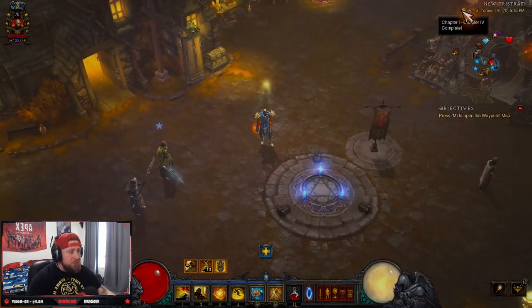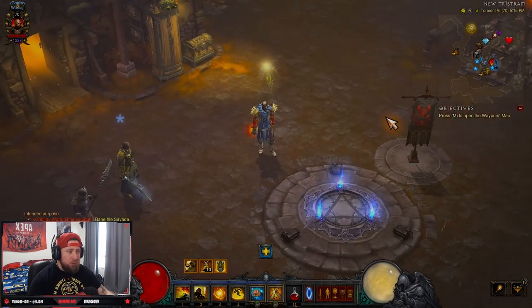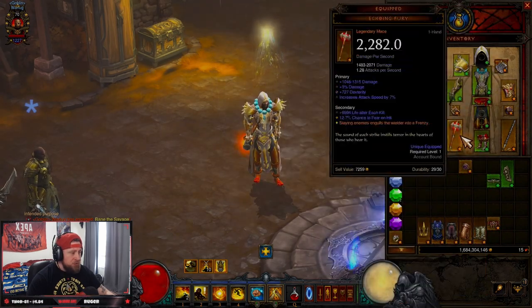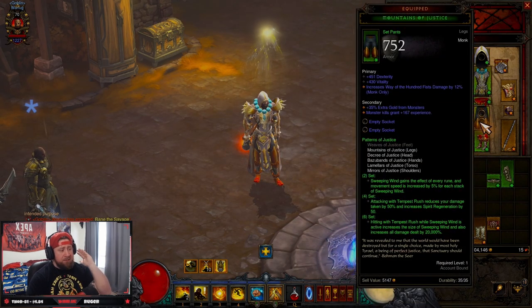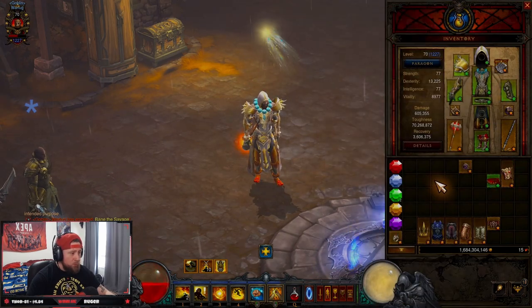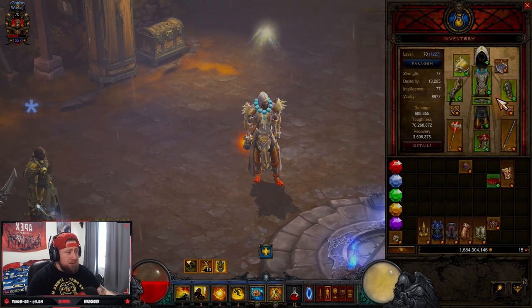After using those first two tips to complete your first four chapters, you'll earn your Patterns of Justice set. Let's equip it — we've got our set, our gems, all that stuff. Legacy of Dreams is done at this point because we're getting the massive boost from the set. If you still want to jump even higher, you can also rock the Guardian set on top. You can see we go from 23 million toughness up to 70 million and 605,000 damage — combining Guardians with your set pieces.